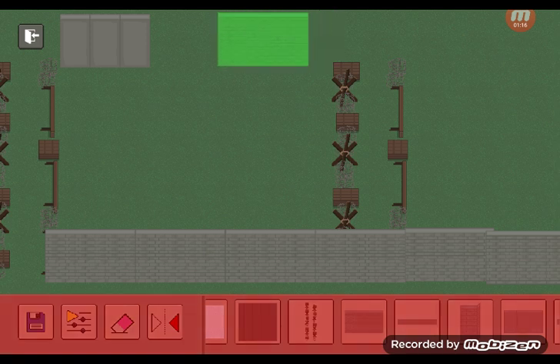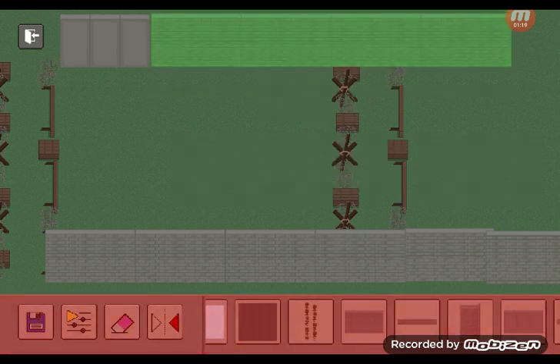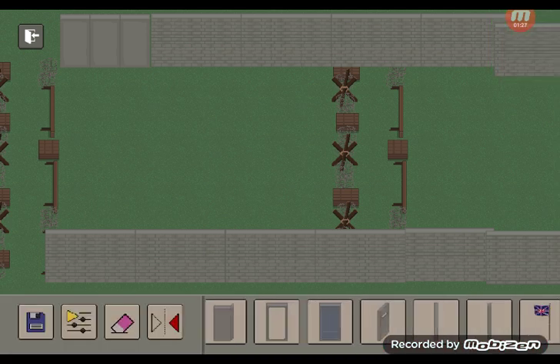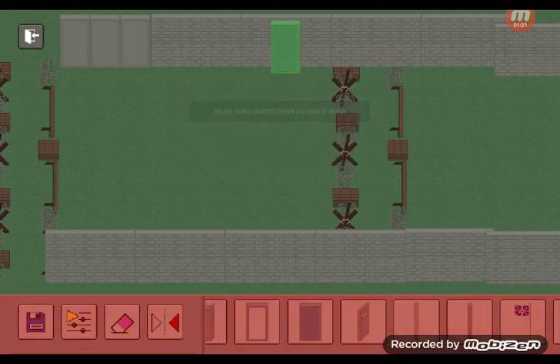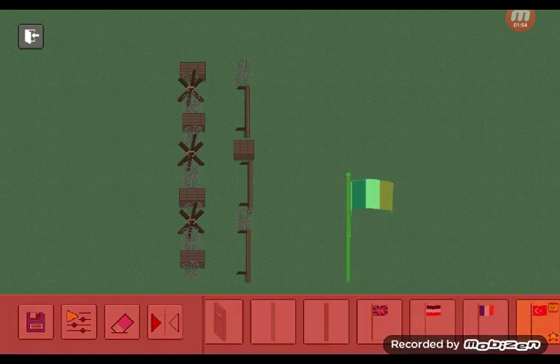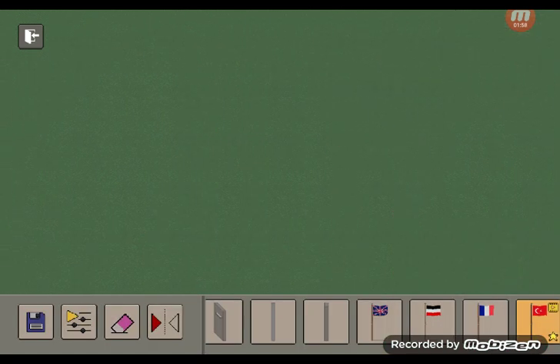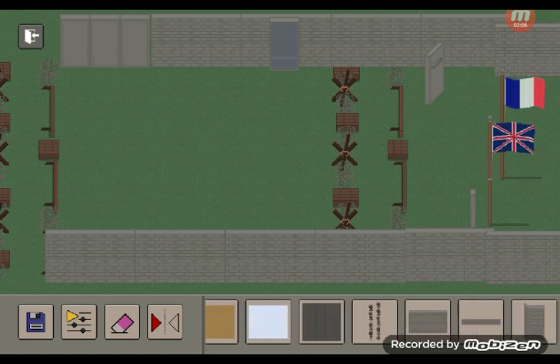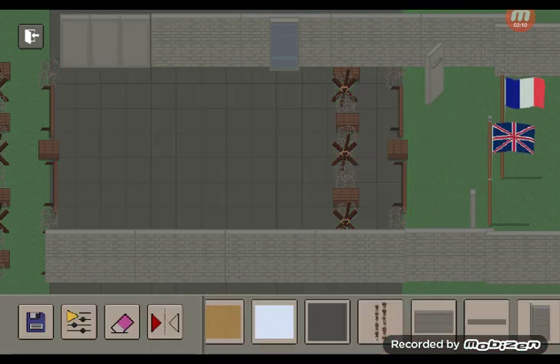We are just going to quickly build a fort. We are in sandbox mode right now if you guys wondered. By the way, these are not premium items — these are free, so you don't gotta worry. Let's put down the French flag on this side, the German flag on this side, and the British flag on this side. There's the floor tile — I'm going to use the floor tile.